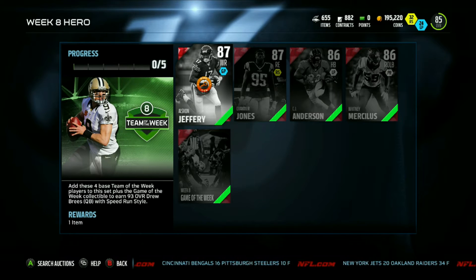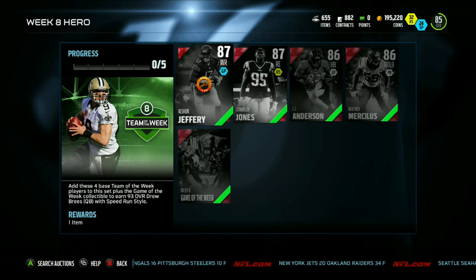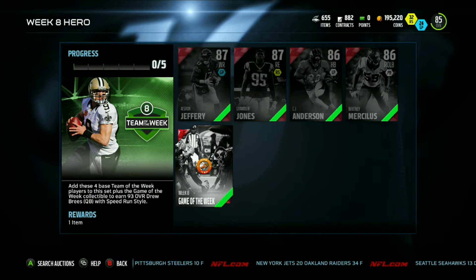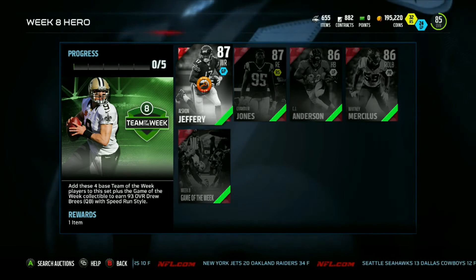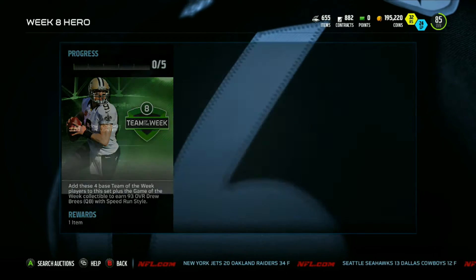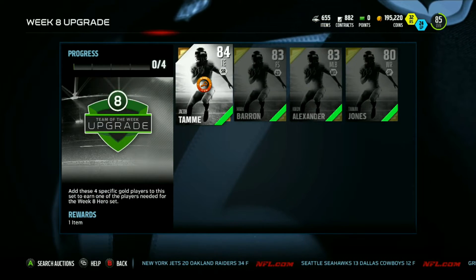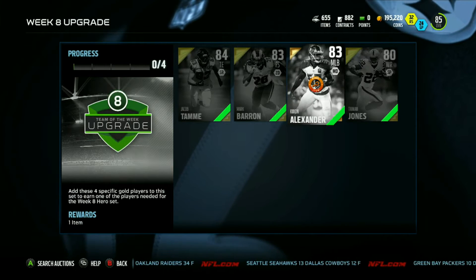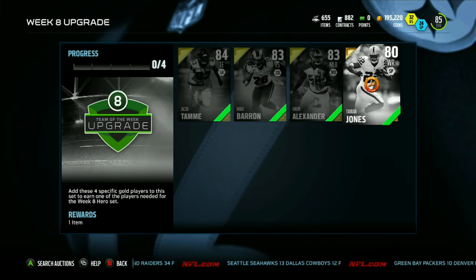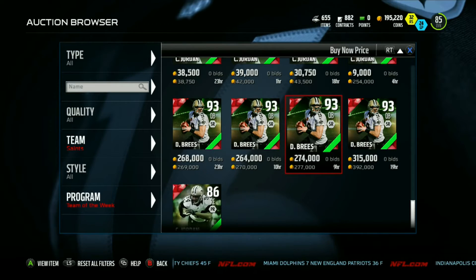This week's Team of the Week is Alshon Jeffrey, Chandler Jones, CJ Anderson, Whitney Marsilas, and this is the Game of the Week — Week 8 collectible. Add these guys to the sets and you get a 93 overall Drew Brees with a Speed Room style chemistry. The Week 8 upgrade players include Jacob Tammy, Mark Baron, Kawan Alexander, and Tight to One Jones.